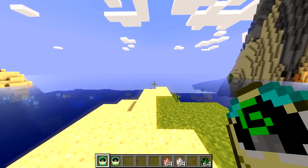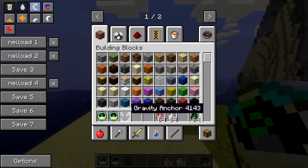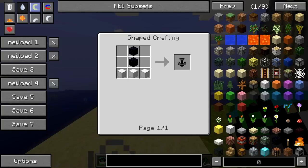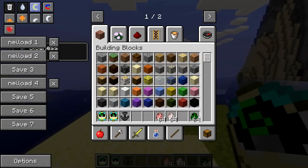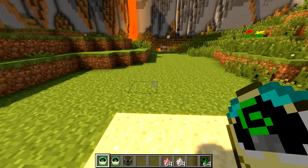Before we activate this, there's one important item I need to show you, and that is called the Gravity Anchor. This stops you being affected by this gravity controller, and you'll see why you need to craft this in a bit. To craft a gravity anchor, you're going to need two obsidian blocks and then three blocks of iron. Bear in mind, whenever you have this item in your inventory, you're going to get this slowness effect, so we walk a bit slower than usual.